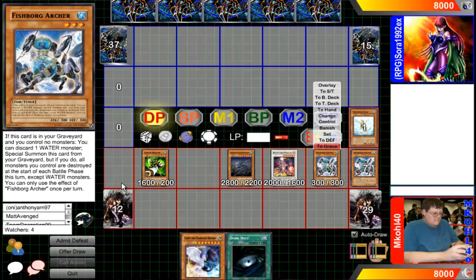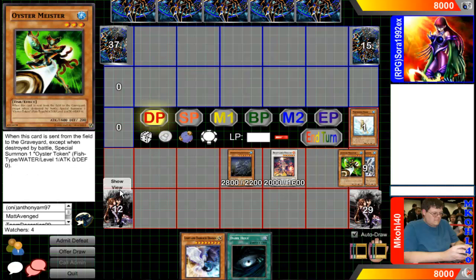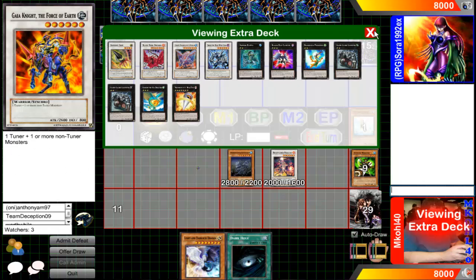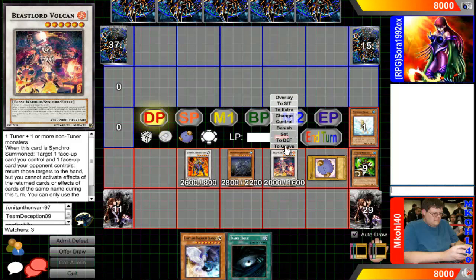If you want to take the synchro approach, you'll get another free token at the end of the line. We'll go Gaia for demonstration purposes — it just depends what your opponent has on the board. You get the token, and you have Vulcan, Quilcant, and Gaia on the board. It's not quite an OTK, but it puts you in a very, very strong board position, to say the least.